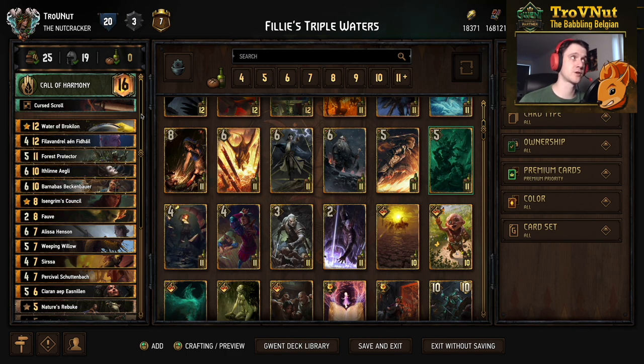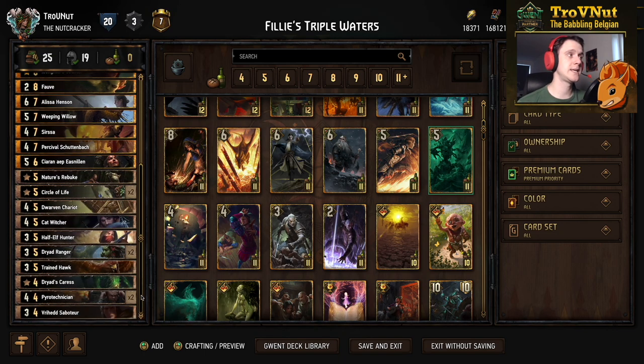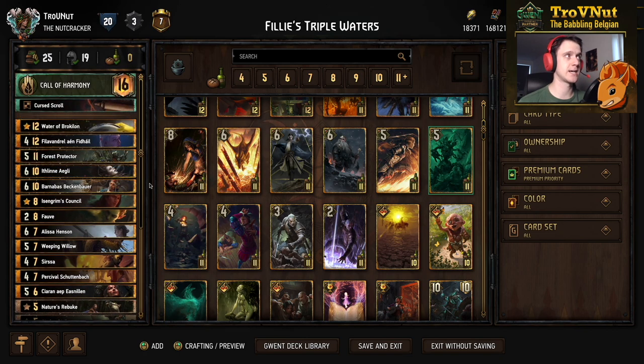Then of course you put the first Waters of Broculon down, put it back in your deck using Alyssa, pull it back out with Fav, and use Filavandrel for that third Waters of Broculon. Then you have a lot of Harmony on the board to keep slamming all the other categories on top of, starting with your Harmony units. The link to the deck on the PlayGwent website is in the description - check it out and don't forget to upvote it!